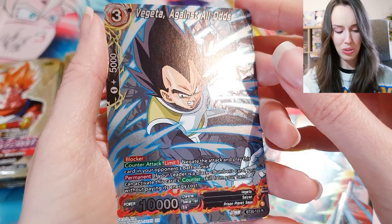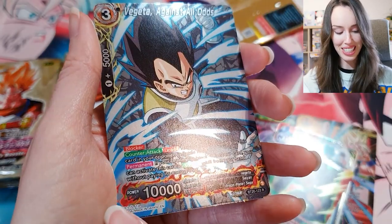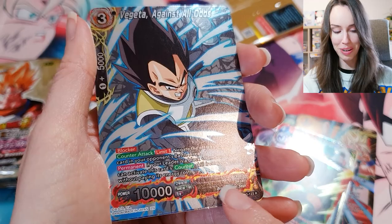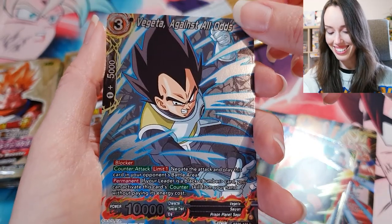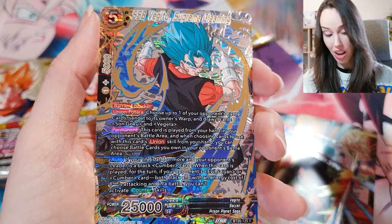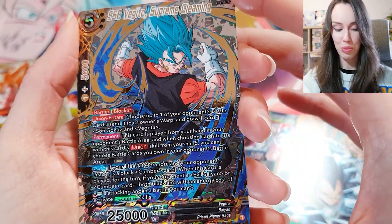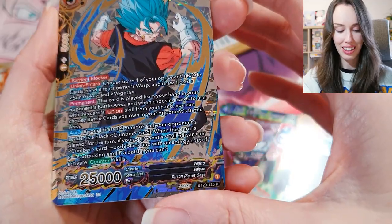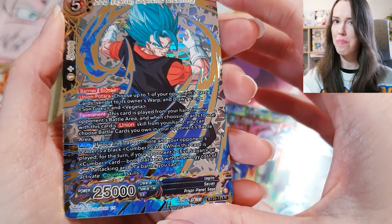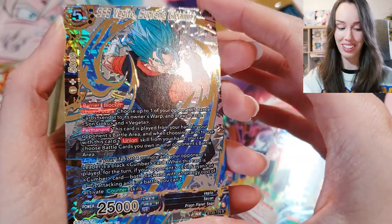Vegeta, Against All Odds — that looks beautiful. I love that there's flames down here as well. Oh my gosh, that looks sick. And behind it — very, very nice. SS Blue Vegito, Supreme Gleaming. That foiling — oh baby, that is so gorgeous, I absolutely love that.